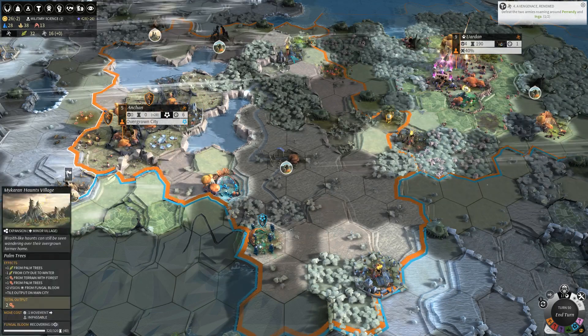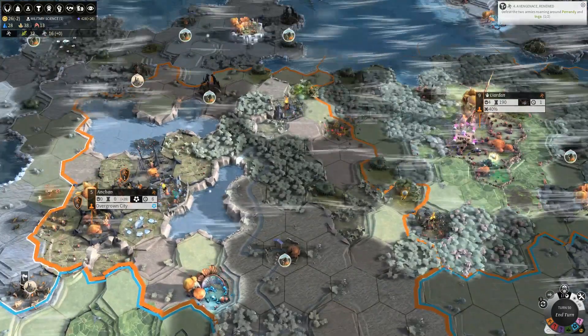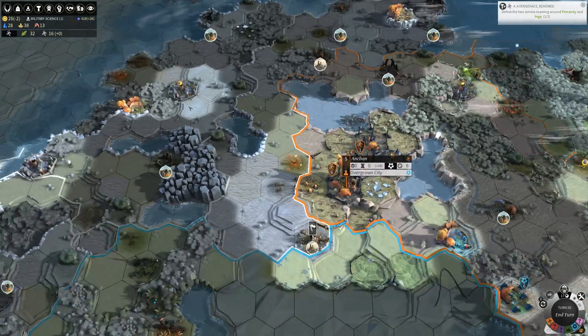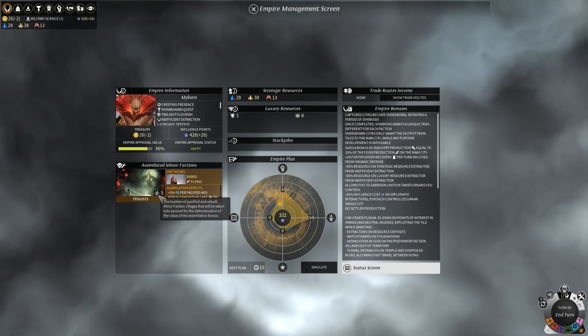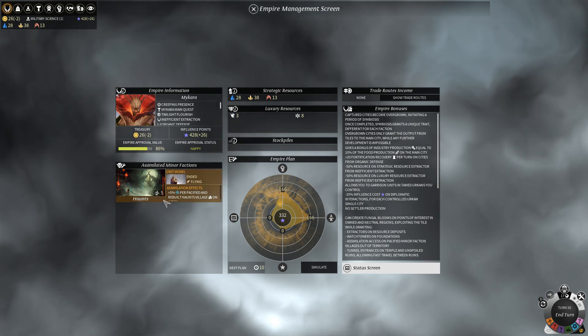In particular, this is cool because this is a haunts region. There are three haunts villages in this region - here, here, and over here behind the city name card - which is really handy for us because we had already pacified and assimilated the haunts. So we now have five haunts villages pacified and overgrown, which means we are receiving 25% bonus science. This has worked out really, really well for us.